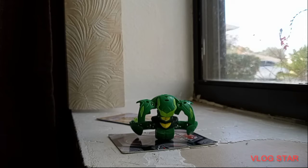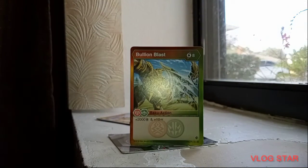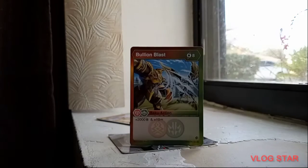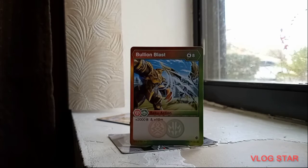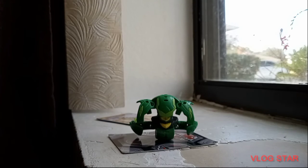Up next is the Pyrus-Ventus ability card, probably the strongest card I've ever gotten: Bullion Blast. It takes eight energies to get out and gives plus 2000 B-power and 10 damage. So if you guys have a Pyrus or Ventus and the Pyrus one is Geoforge or Dragonoid, you guys will win pretty easily.